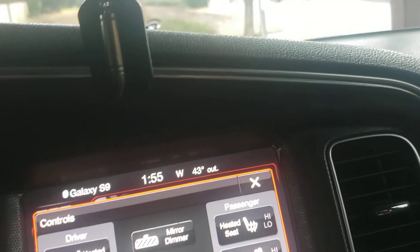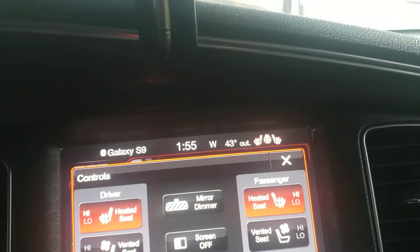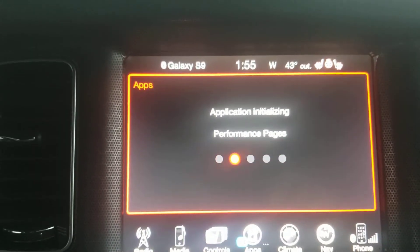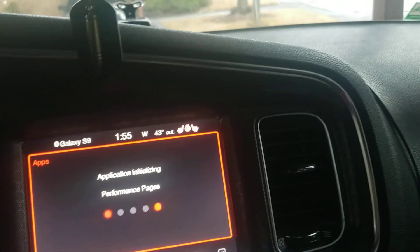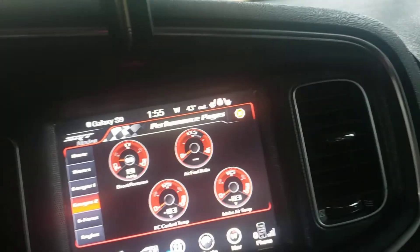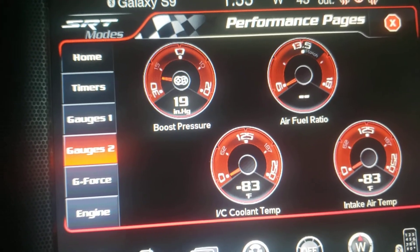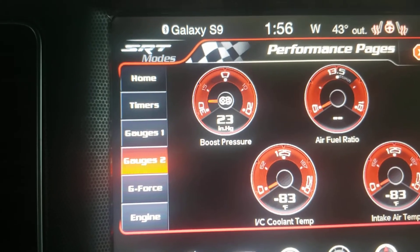Let me cut the heated seats on for my son — it's a little cold — and turn mine on also, plus the heated steering wheel. Okay, now we're going to go back to the SRT pages. That boost pressure gauge is functional and my car doesn't have a supercharger. On gauge two you can see the boost pressure, you can see the air/fuel ratio, the intercooler coolant temp, and the intake temperature.